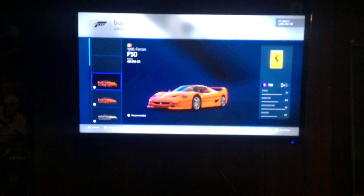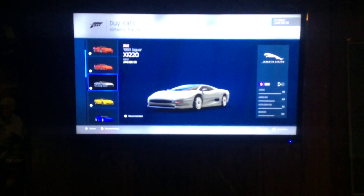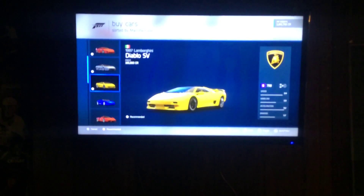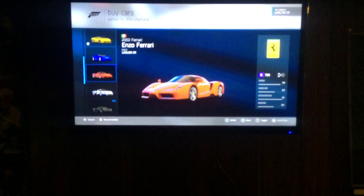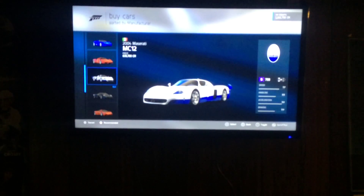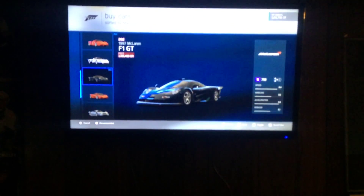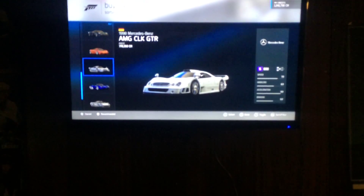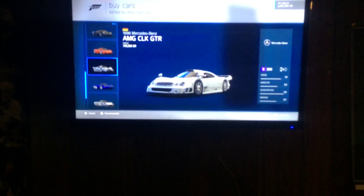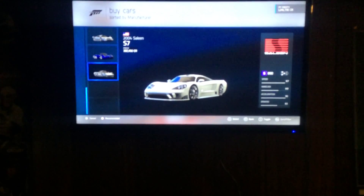Birth of the Supercar: 1995 Ferrari F50, 1987 Ferrari F40, 1993 Jaguar XJ220, 1997 Lamborghini Diablo SV, 1992 Bugatti EB110 Supersport, 2002 Ferrari Enzo Ferrari, 2004 Maserati MC12, 1997 McLaren F1 GT, 1993 McLaren F1, 1998 Mercedes-Benz AMG CLK GTR — that's a very long name for a car — 1999 Nissan R390, and 2004 Saleen.